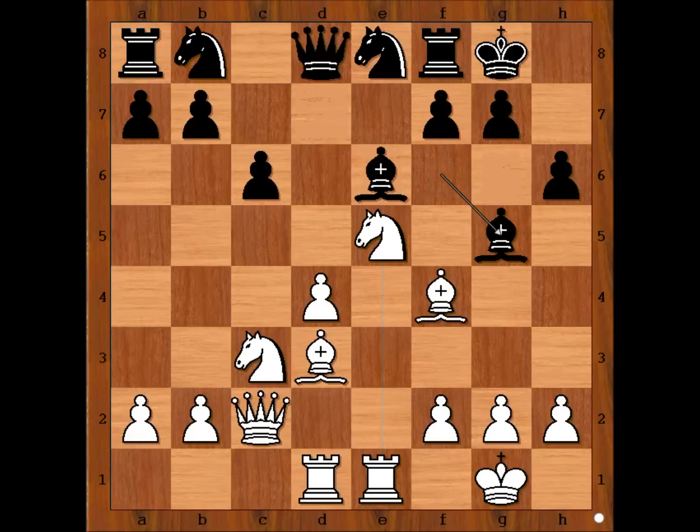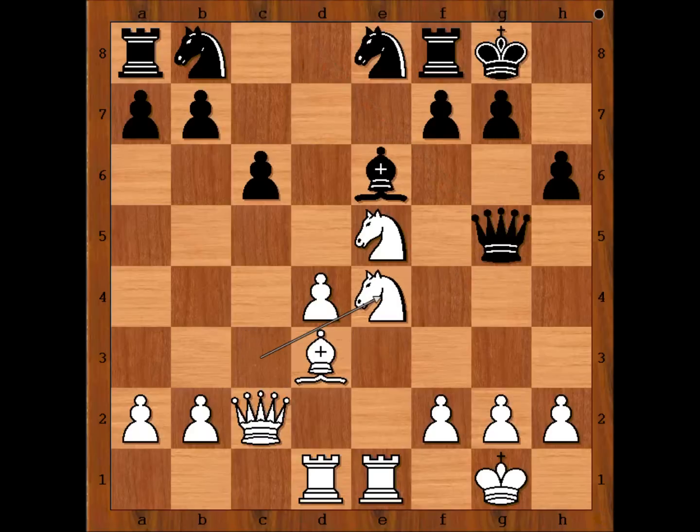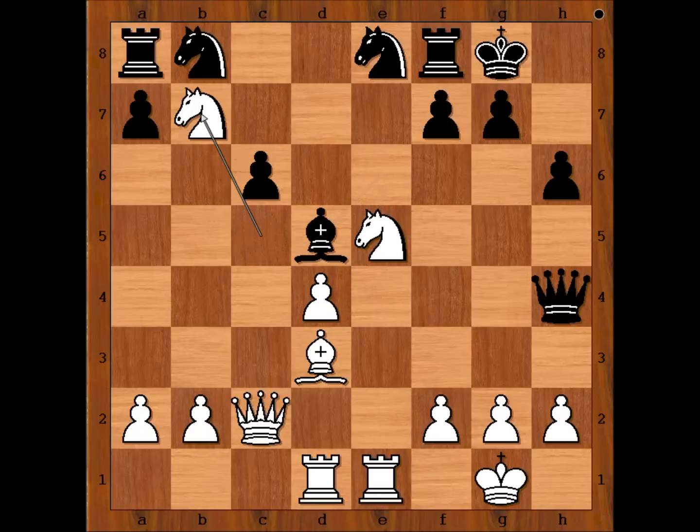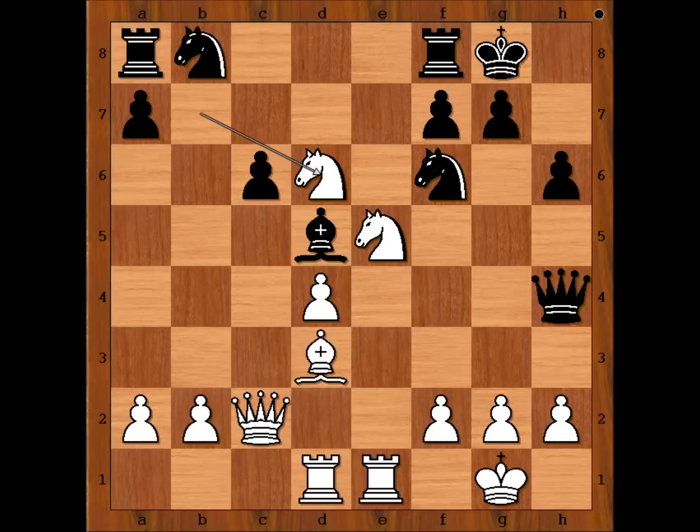So we have bishop to g5. Bishop takes bishop. Queen takes bishop. Knight to e4 attacking the queen. Queen to h4 — well, the better move is queen to d8. Queen to h4 looks more active, but the black queen is going to be the target for the attack. Knight to c5 attacking the bishop and the pawn on b7. Bishop to d5. Knight takes on b7. Knight to f6. Knight to d6, bringing the knight back into the game.